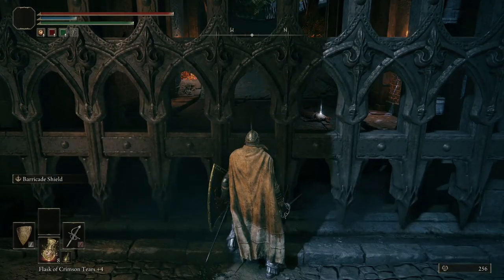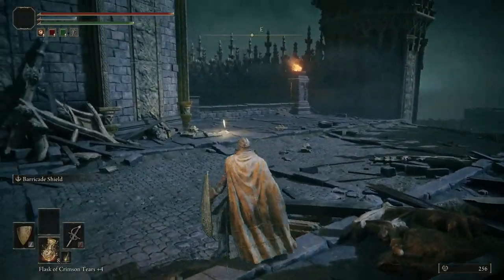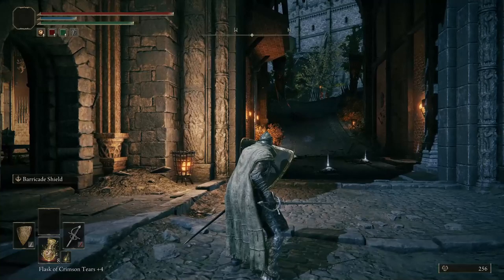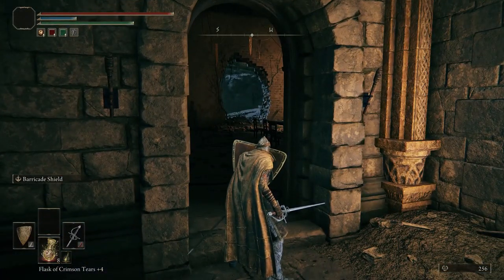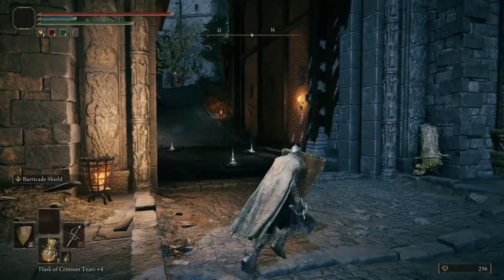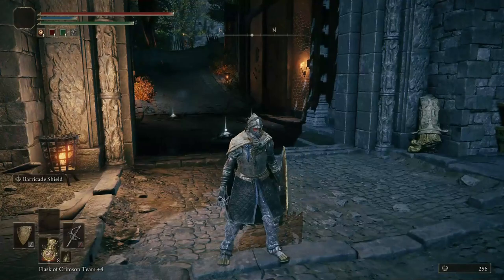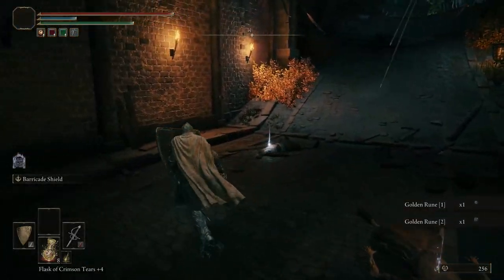Then we're going to walk up to the main gate, and he's going to shout like that — the gates open — and this door is going to open. Now we have two different options: we can either A, take some ballista to the face, or B, take a sneaky path to the left that's long and arduous. Personally I like going through the main gates, especially with a build like this — we're practically made for that.